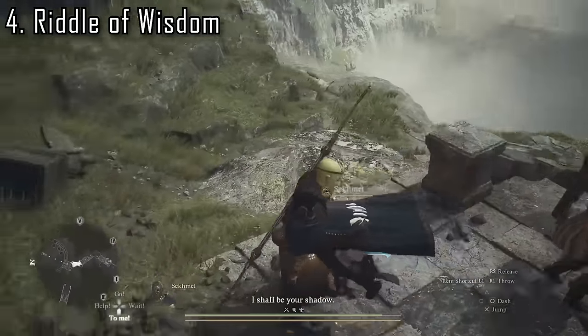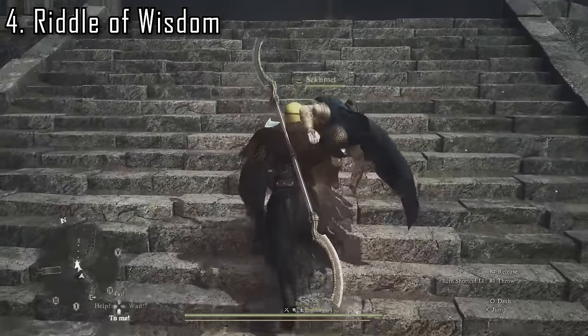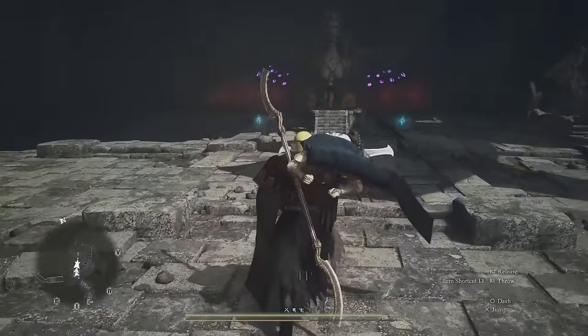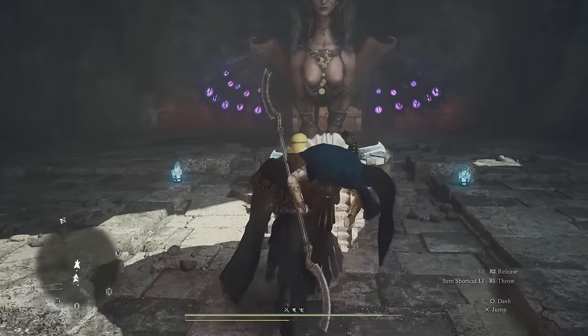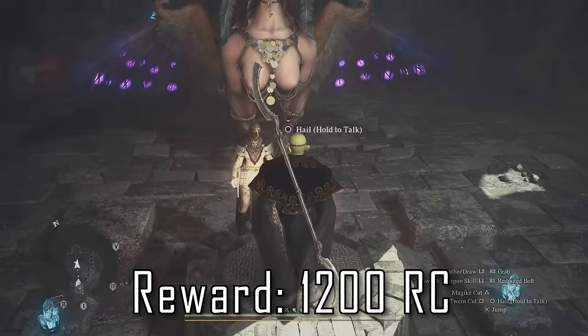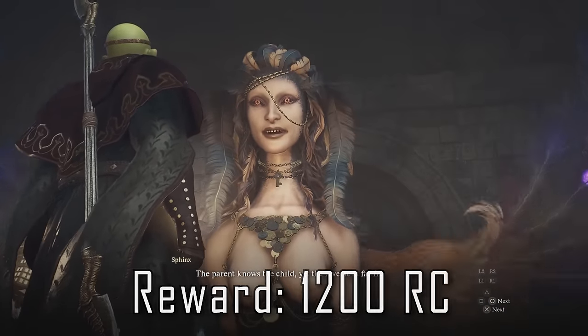Riddle 4 is the riddle of wisdom, and this is the one where our new sphinx parent type pawn comes into play. Pick up your new pawn friend, throw them down on the dais, and confirm your selection with the sphinx to be rewarded with a nifty 1200 RC — enough to fund your pawn remodeling, a pair of spectacles, or a high level pawn hiring. This is probably a good point to make a quick save.